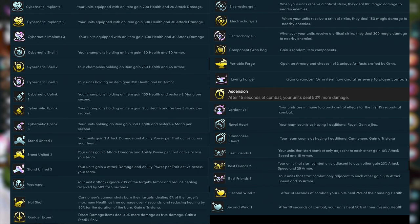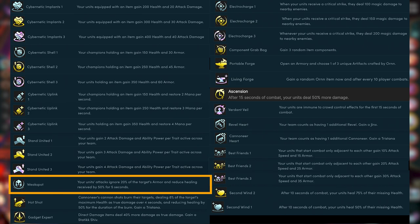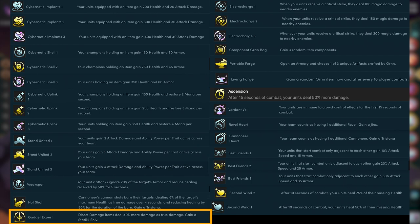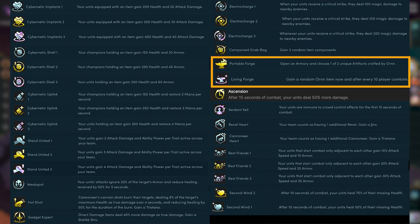Now let's look at what augments are good when you're playing Corki. All the cybernetic augments work great in this comp — just remember to split out your items to get the most value. Stand United is a lot of damage and very easy to stack; on your final board you have around 10 synergies, so you'll get a lot of value. Reefshot is great — the ammo reduction is good, but the healing reduction is the real MVP. Hotshot is solid AoE damage and also healing reduction. Gadget Expert is great: you get a Static Shiv, which is good on its own, and on top of that you get a bit of extra true damage. Electro Charge can be really good on Idas — you're going to have one Shiny Dragon by end game and your Idas is actually going to do a lot of damage with this one. Component Grab Bag is always solid — more items to play around. You can also go for Ornn items in this comp.